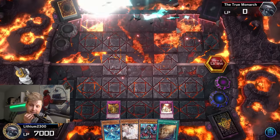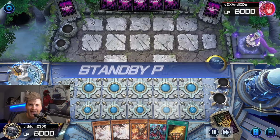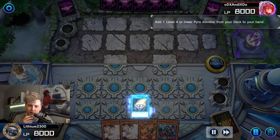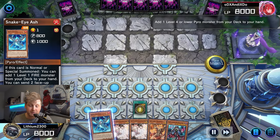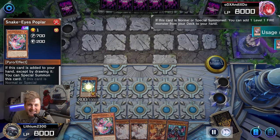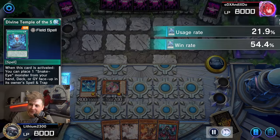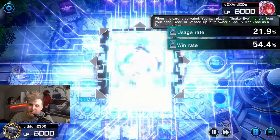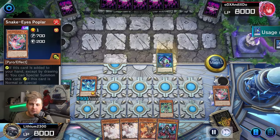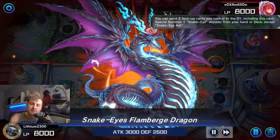During their draw phase, use Volcanic Emission to pop your opponent's monster, making it your Pyro monster so they receive maximum burn damage — otherwise it's half. Then use Spiritual Fire Art, basically a Ring of Destruction — and that's game. It takes a couple of times to get the hang of the lines, but if your opponent interrupts your plays, you're just playing like a regular Snake-Eyes deck, which is the funny thing.